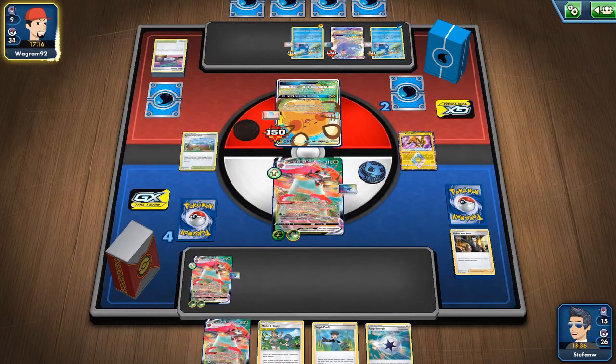It looks like we are against a Water deck. Most players stick to their decks and want matching accessories, so I'm assuming it's a Water deck based on the water sleeves. Could be Inteleon for example, which is now much better due to the Telescopic Sight tool card.